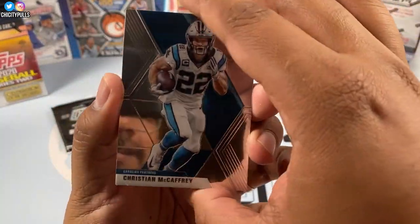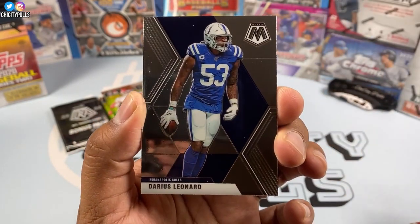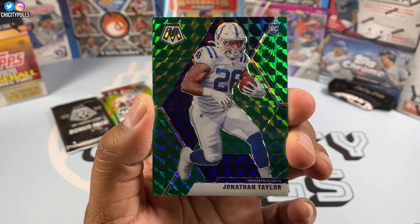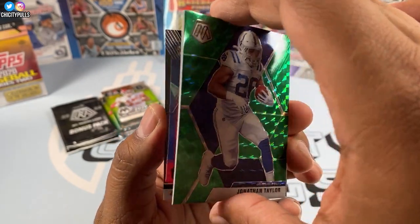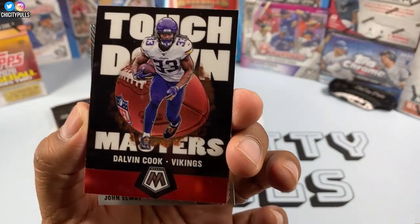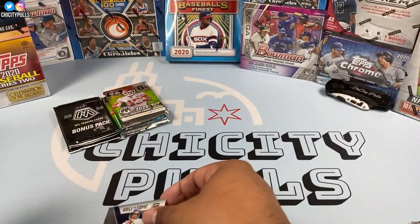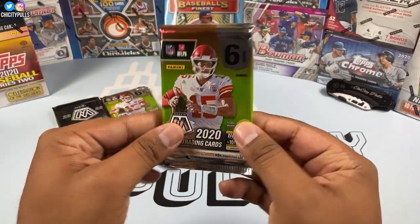We got a Christian McCaffrey to start this one off, then a Darius Leonard. We also got a Sony Michel, and a Jonathan Taylor rookie green — I will take that! You cannot go wrong with a rookie color. Greens are not numbered. Then we got a Touchdown Masters Dalvin Cook and a John Elway Hall of Fame base.